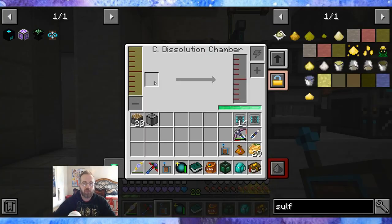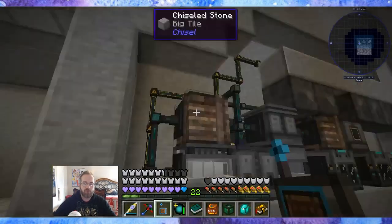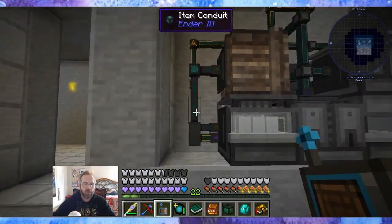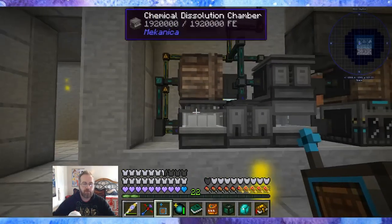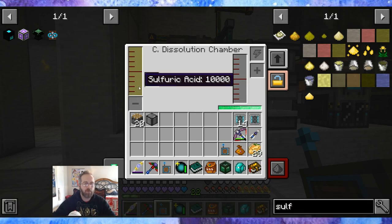Sulfuric acid — you put your ore in here. Unfortunately, it can only go one stack at a time. But that's why I have the small storage drawer above it with the insert-extract, so I can put stacks in here and it'll just take time to go through.